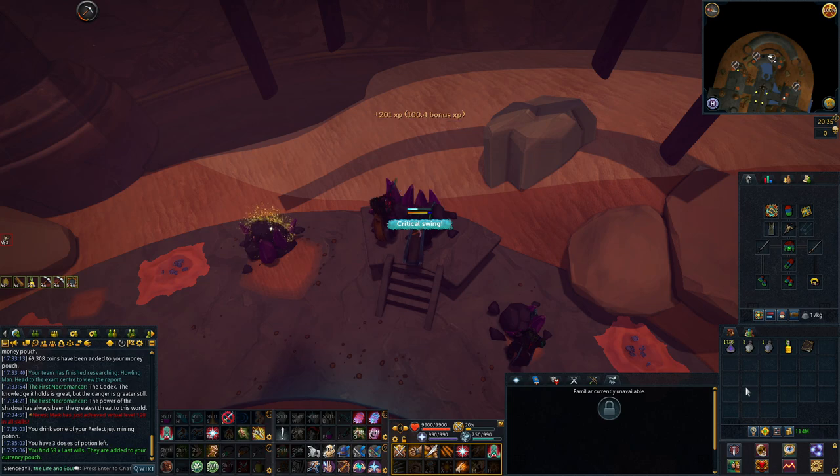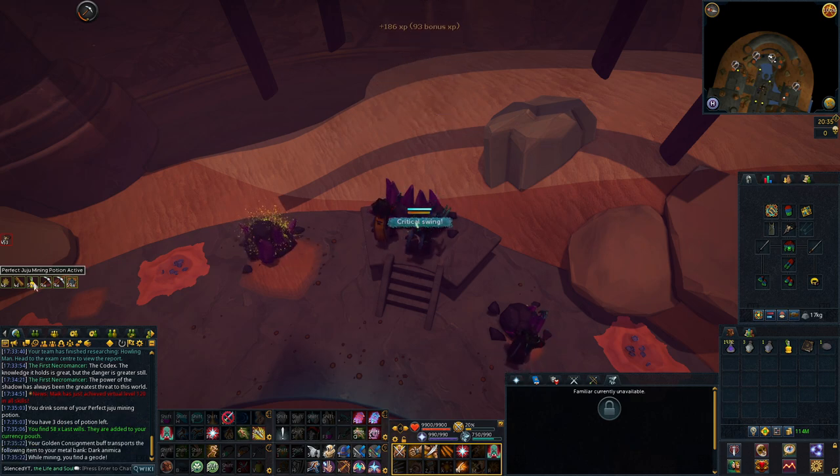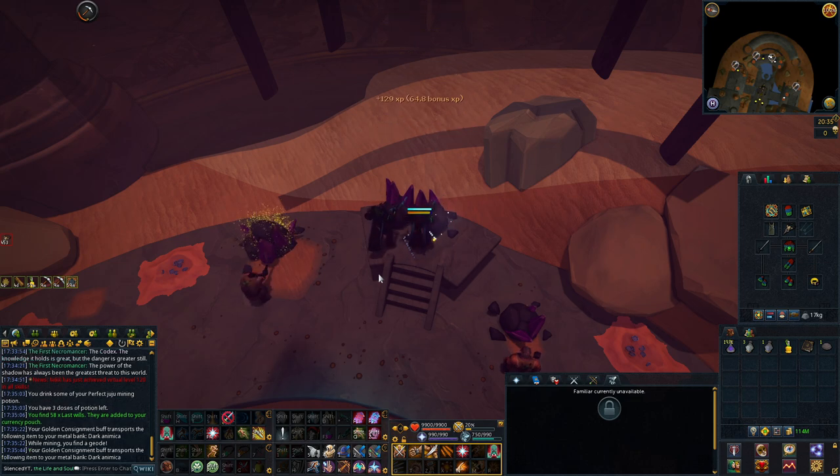The first method that was helped by the AFK timer increase is AFK mining. You can AFK as long as you don't log out. If you have the perfect juju mining potion active and you have stone spirits in your inventory, your stamina bar is actually going to replenish each time you mine an ore. So it's essentially giving you unlimited stamina to mine as much ore as possible. Mining is actually a fairly decent money maker — doing the light and dark amnica is pretty decent, with each ore selling for roughly 4k each.